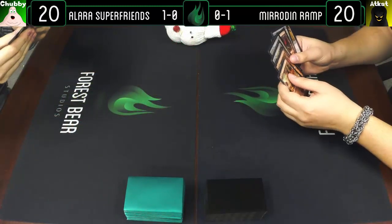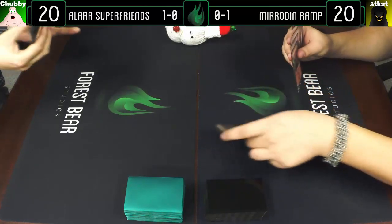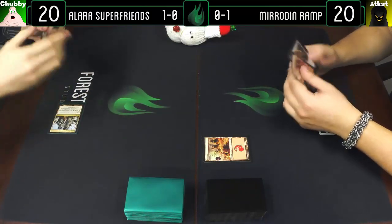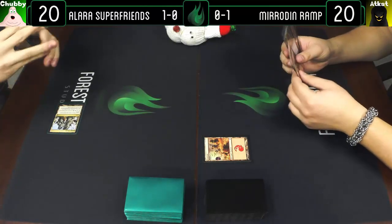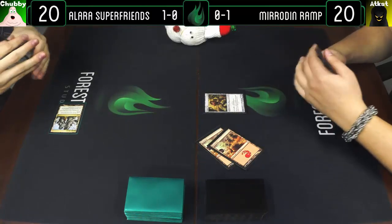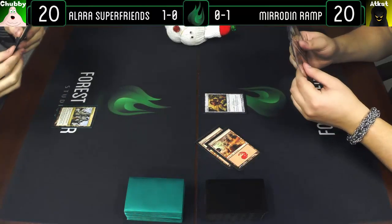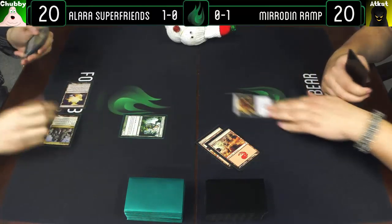Game two and I believe you are on the play. Mountain, go. Draw a card, lead with the Jungle Shrine, pass the turn. Play a Mountain and Copper Mirror, enter go. I will see your two-mana ramp spell and raise you one — that's the turn. Not really a spell, kind of a permanent — maybe both.